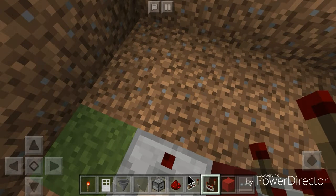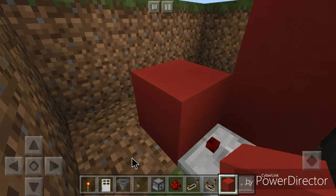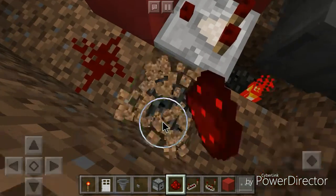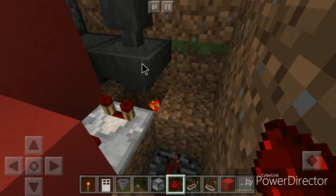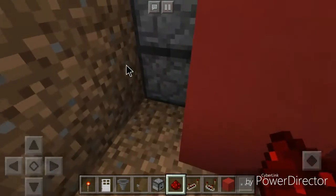We're going to put the comparator signal into a block, then put a redstone dust here. When the password item — the piece of paper or whatever you use — goes in, the redstone comparator detects it, powers this block, which powers the redstone dust into the next block, shutting off the torch and allowing something to go through.